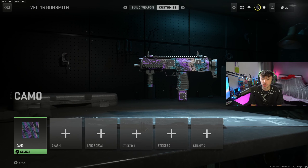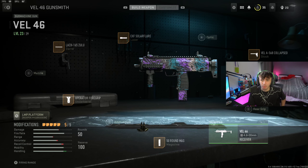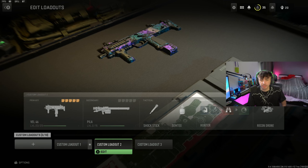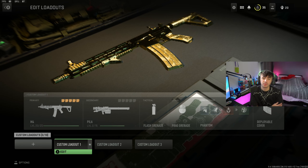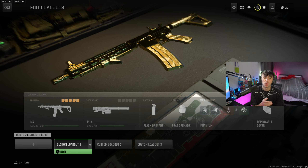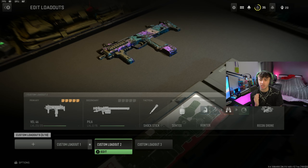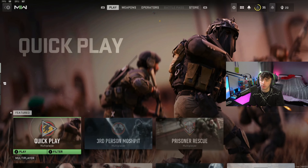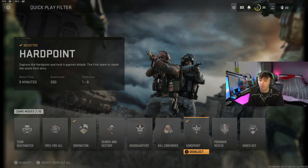Make use of your double weapon XP tokens whenever you've got them and you're trying to get through the weapon levels for a certain gun — chuck a double weapon XP token on. Just make sure once you've leveled that gun all the way up, you move on to a different gun before the XP token expires. Also, I think if you go on longer streaks in games, you actually get a bit more XP per kill. It might slightly increase just a little bit, so playing a bit slower and smarter to get onto those longer streaks might really help you out as well.